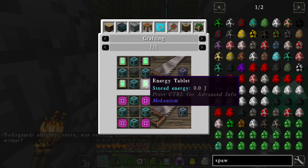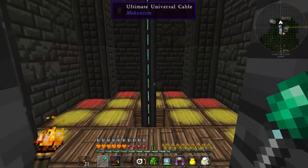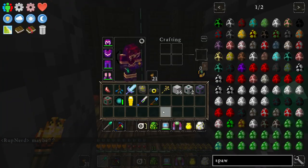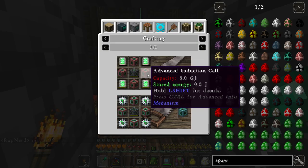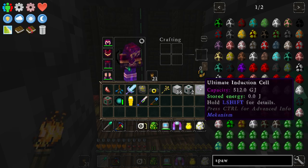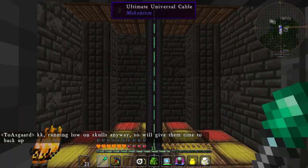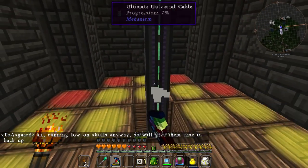You need the energy tablets, and the reader is going to die a few times. It needs the elite induction cell, which is four of the advanced, and the advanced is four basic — you get just a little bit of crafting-intense stuff to do. I didn't want to make the ultimate one because I think 512 kilojoules, which is more than those cables can actually handle, will be enough. If not, we can always increase that.